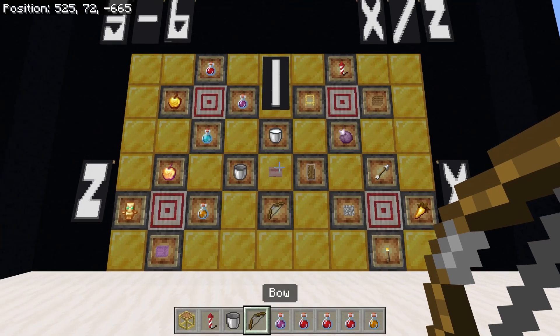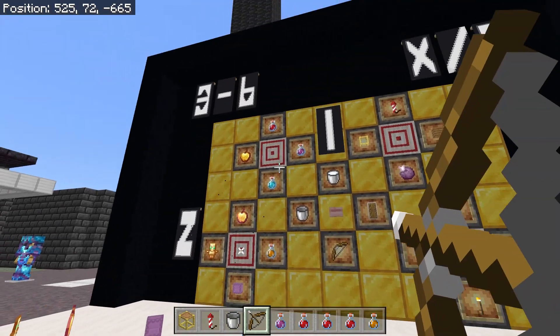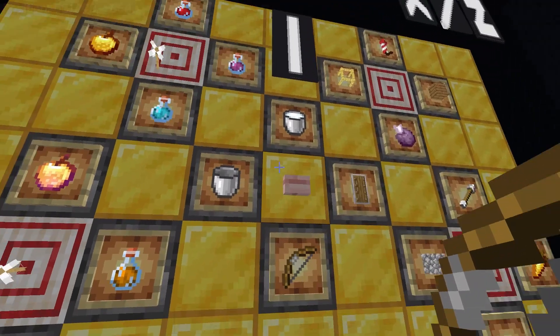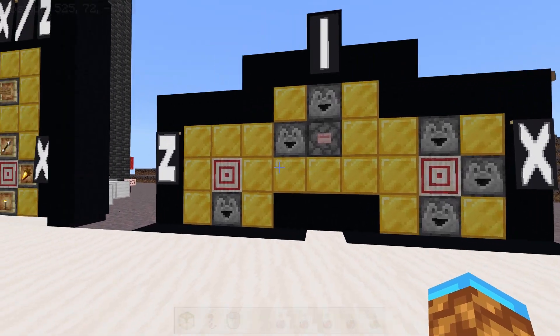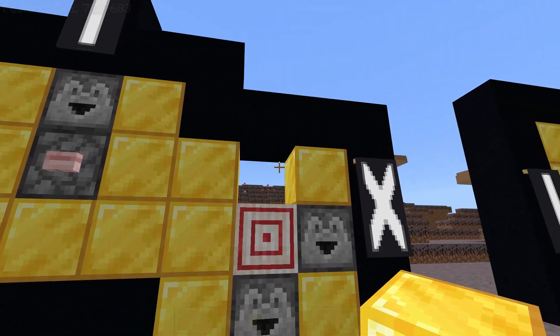Another feature included in this design is that if you trigger the target blocks it will give you one item from each dropper in that cell. I thought that might be a handy feature so that you don't have to trigger the entire machine just to get a couple of items. And as I mentioned before you don't have to build the super max version — you can build as many cells and as many droppers in those cells as you want.